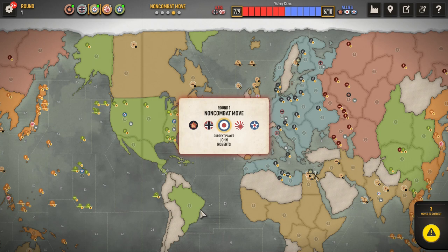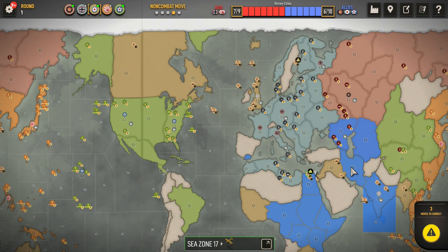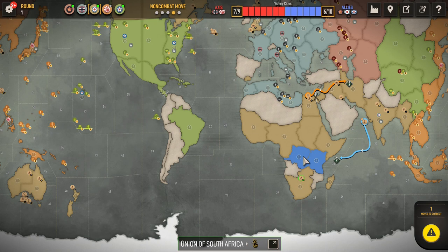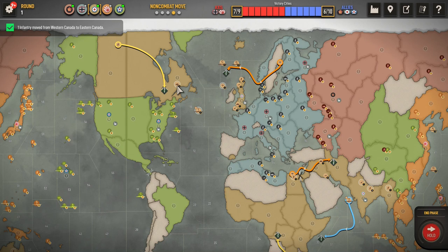Alright, so that all worked out very well. I actually only had two units lost in that whole combat round. I lost the bomber here in C-Zone 17. I only had one fuel left — I'd rather have these two fighters that I can land in Persia. And I lost one infantry here in Transjordan, so those all worked out well. Send the transport to 33 — he can get it, but he does have to chase after it. I did think about going for Borneo, but it's not something I typically do.